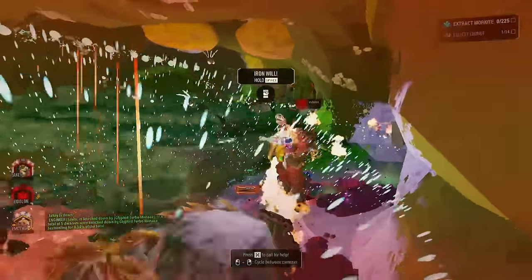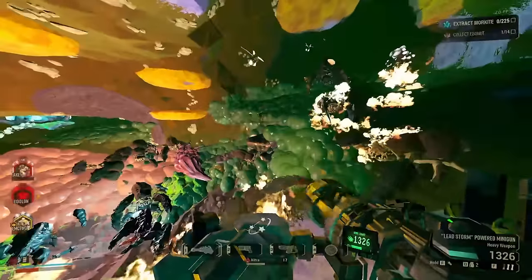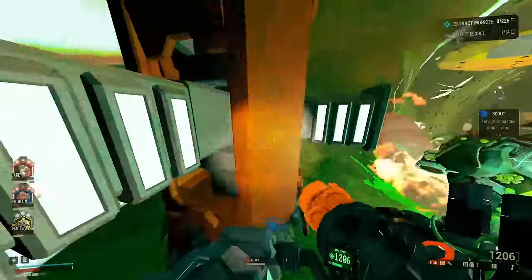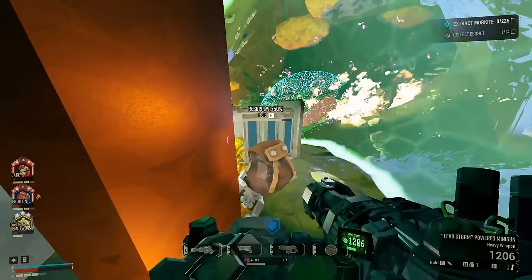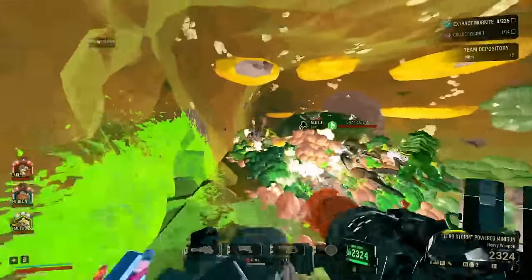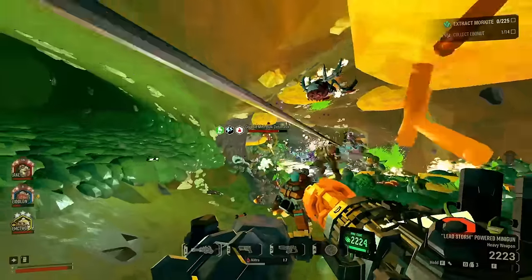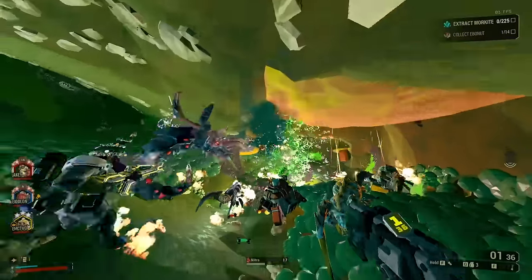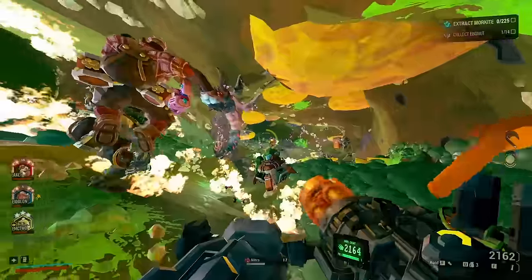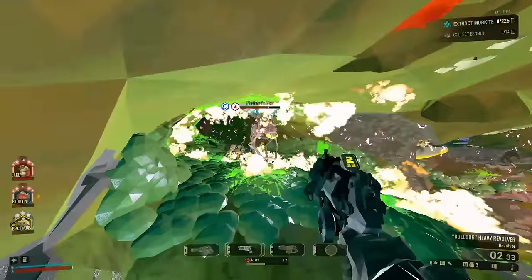Throughout this video I'll be using some terms like stationaries, encounters, and hot drop. Stationaries are just the enemies that come in the cave that don't move at all — like spitballers, leeches, nexuses, breeders. Breeders move, but they're stationaries. Encounters are just pre-existing enemies, so the ones already in the cave when you drop in — mostly mactera, grunts, and spitters. Hot drops are when you are dropped straight into encounters and stationaries, so you have to contend with a bunch of enemies as soon as you get into the mission, often while dealing with very difficult terrain simultaneously.